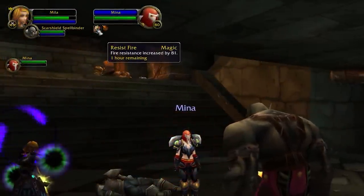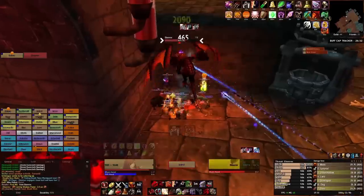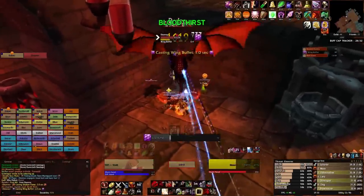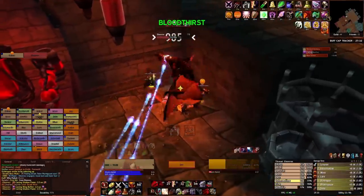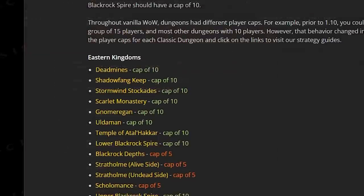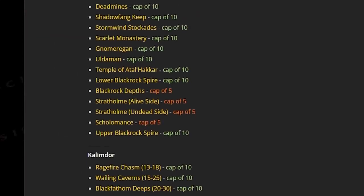Adding a fire resist totem or aura for an extra 60 would leave you around 141, which without any other resist would reduce damage taken on average by around 33% — not half bad. In classic you could take 10 people into most dungeons, so buffing wasn't as painful as it might sound. You could 10-man the Deadmines if you really wanted to — just classic things.